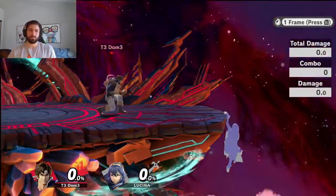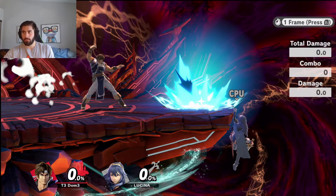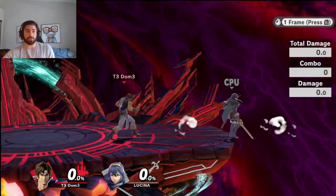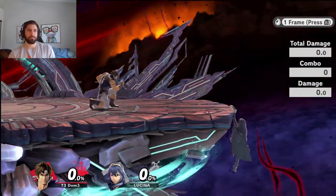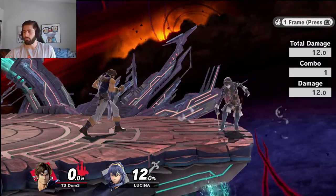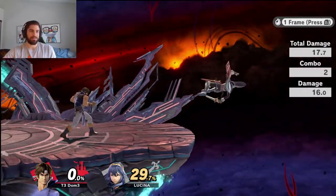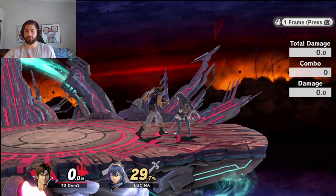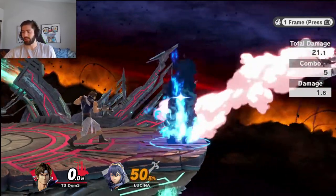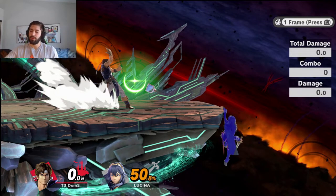What's awesome about that is all I have to do is throw the fire here and react with F-tilt. If she rolls, she's F-tilt. If she does a neutral get-up, F-tilt — she gets hit. If you see a jump, react with F-tilt. The spacing is a little difficult, but you can forward tilt her for rolling behind you too. So that's what's good about that setup.